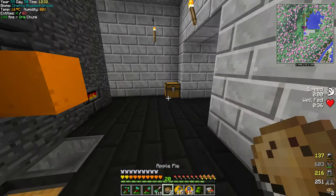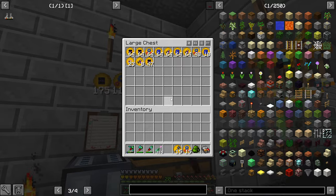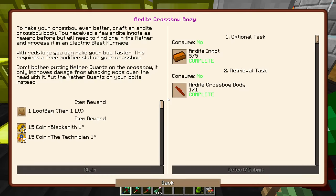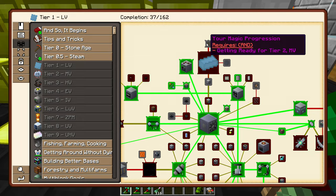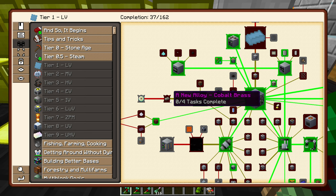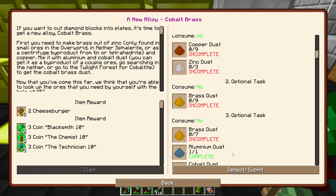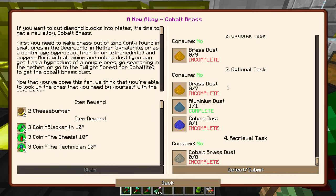So one of the things I wanted to do today was work on a bunch of LV quests - we have a lot of them, probably enough for two or three episodes. So copper dust and zinc dust will give you brass, and then brass, aluminium, and cobalt will give you cobalt brass dust, which is to make the saw blades you'll need in the future.